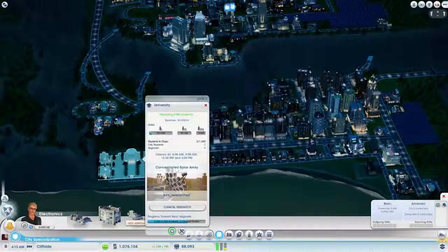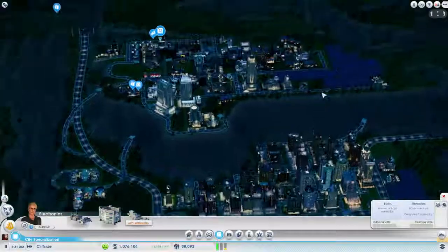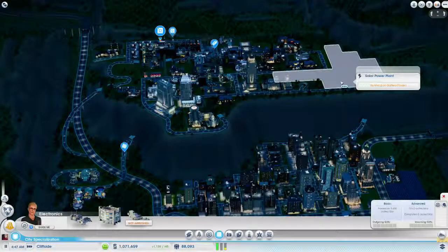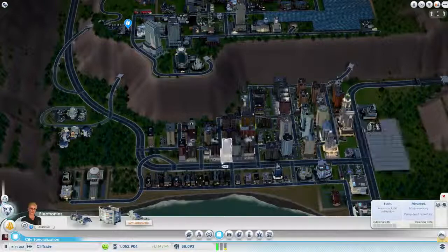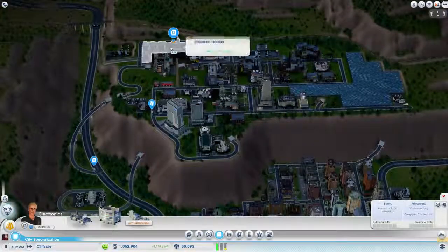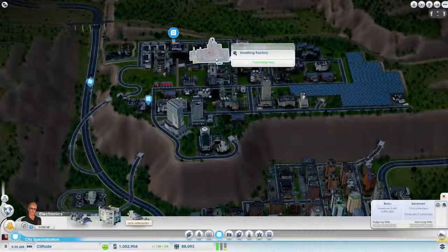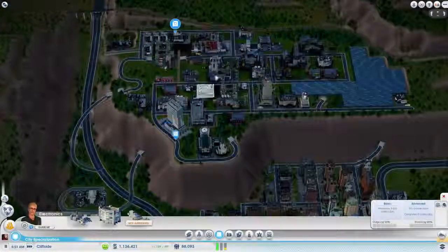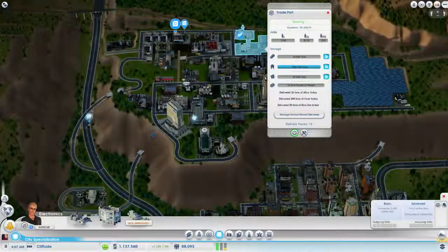We're currently researching concentrated solar array, getting much closer to done. And that will shrink the size of this solar panel power plant up here, which means we'll be able to get rid of this one because we'll have plenty of power at that point. We also installed a processor factory and a smelting factory last stream. And we also upgraded to a trade port from a couple of trade depots.